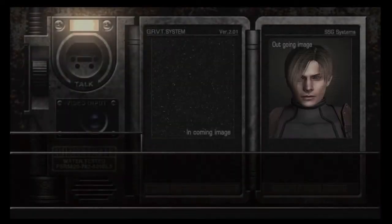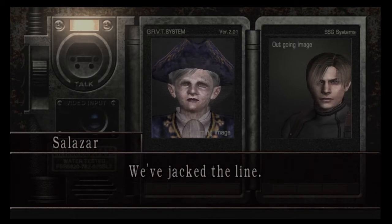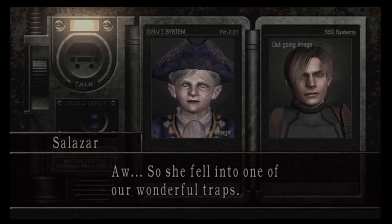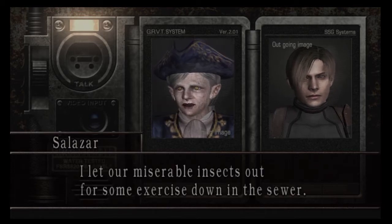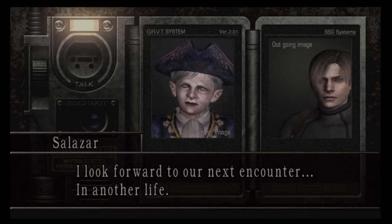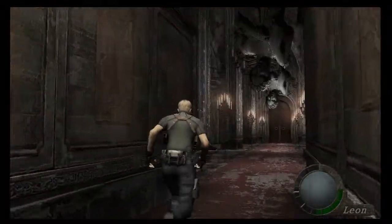We've played through this once already, but I'll explain it after this. The transmission got cut off. Salazar — we've jacked a line. We didn't want you telling everyone any unnecessary information. Where's Ashley? She fell into one of our wonderful traps. We'll make sure we find her. Don't you worry about her. I let our miserable insects out for some exercise down in the sewer. That should keep me company, because boredom kills me. I look forward to our next encounter. In another life.